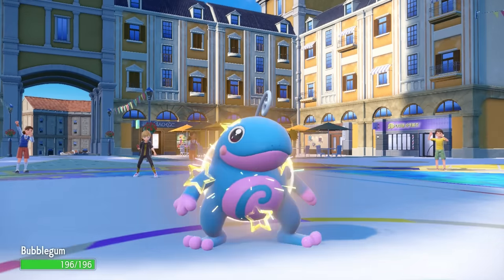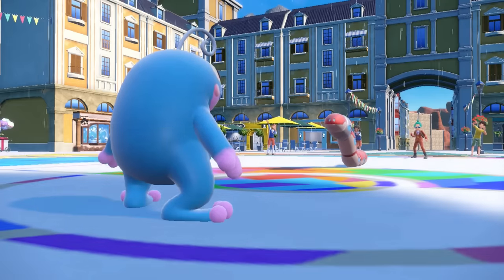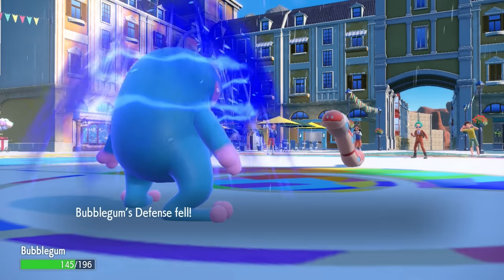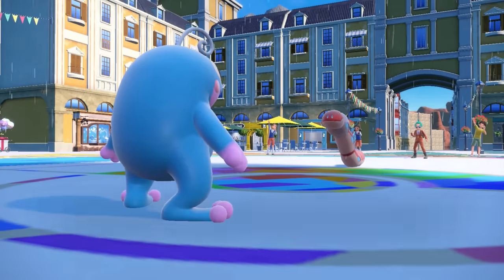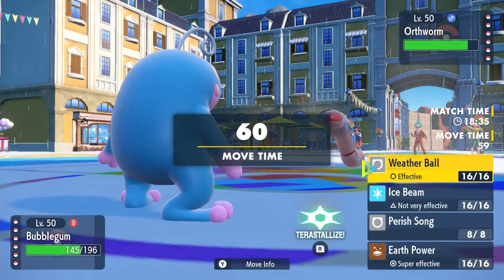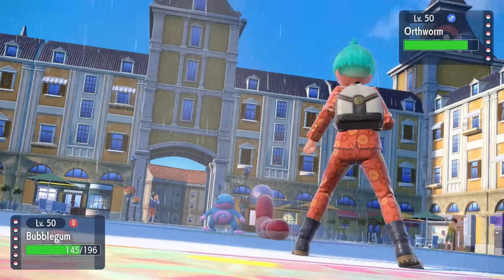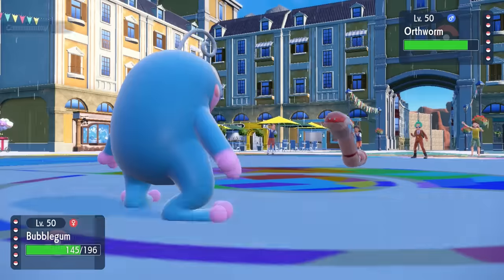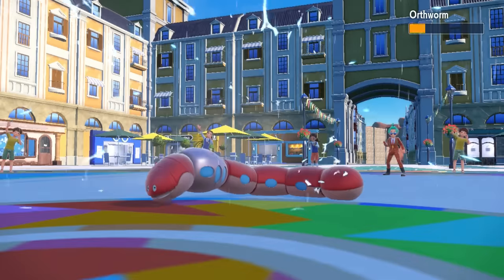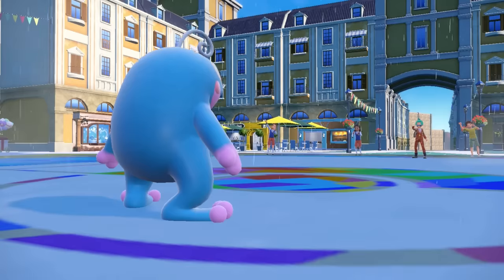I bring in the Politoed — buddy's got his one hair on top of his head just bouncing around — and of course we make it nice and wet. They connect on Iron Tail this time, does nothing since I resist it, but Iron Tail is 100 base power, which is kind of ridiculous. I'm gonna be faster at this point and just throw some Weather Balls. I can't use Earth Power because this thing resists it, but a rain-boosted Weather Ball does a lot to everything and the Orthworm straight up goes down.